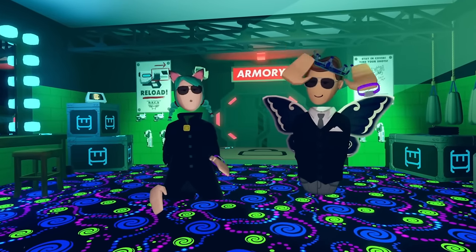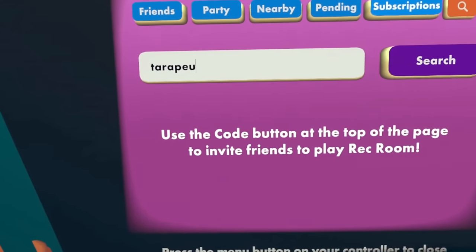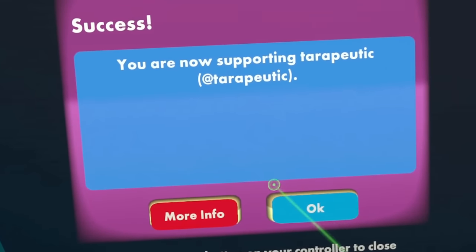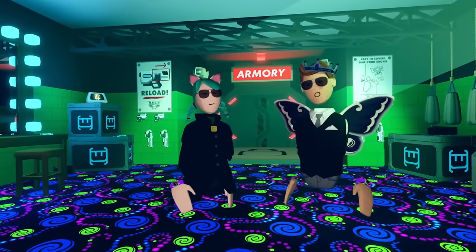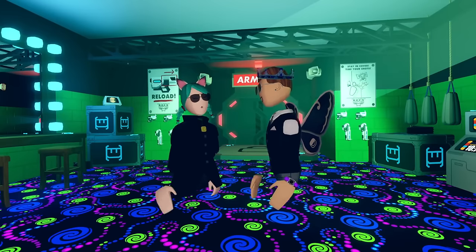Hello everyone! Today we're going to be showing you all the tips and tricks for how to beat every quest in Rec Room. If you find these tips helpful and want to show support, click on my profile in-game and hit the support button, or enter code TERRA in your watch. If you need further info on anything we show, leave a comment below and we'll get right back to you. Now let's get started with the first quest.